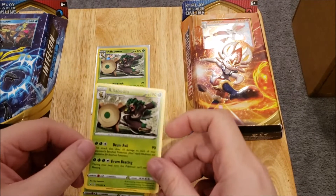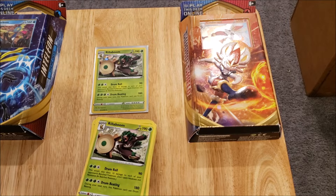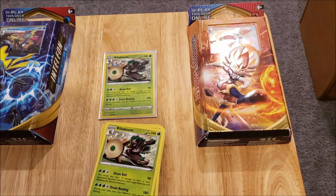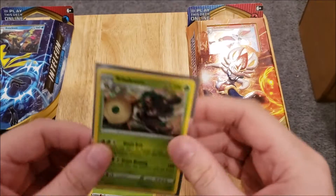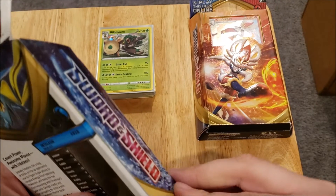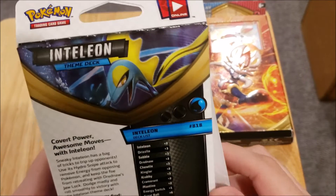At the very end you get a second Rillaboom — one shatter foil and one non-foil. In the regular set this card is just a regular rare, but the shatter foil version is different and exclusive to the theme deck. Also, Professor's Research is normally a holo foil in the set but comes as a non-foil in the theme deck.